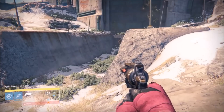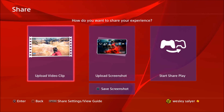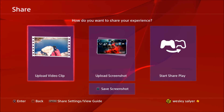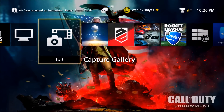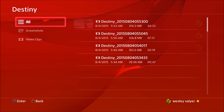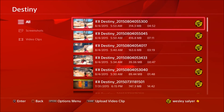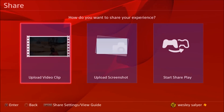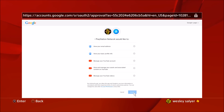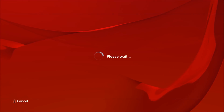Once you're done recording, you can either upload it directly from there, or you can go into your capture gallery, cut it down to what you want, click on your share button, then upload it. Once you're logged in, go ahead and accept that and it'll bring up all of your video settings.